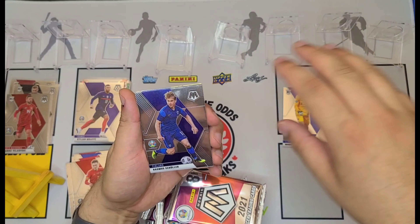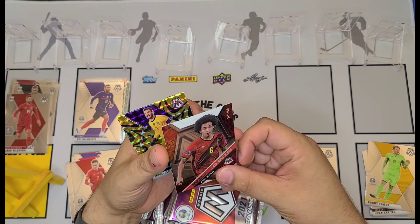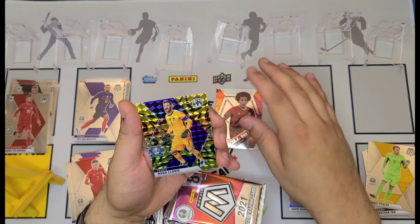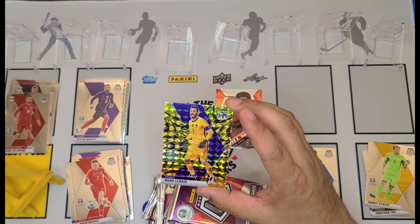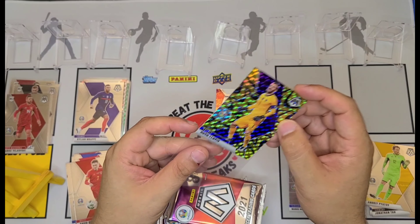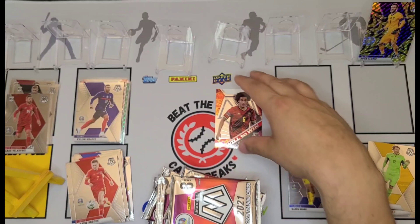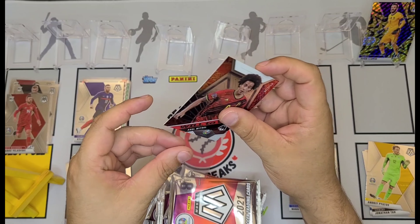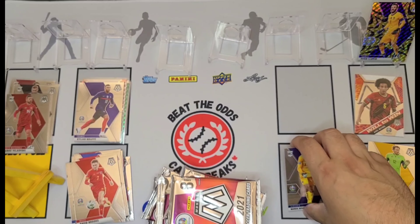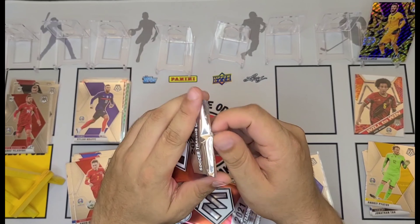Pack number one and we've got something kind of shiny already in the back here. That could be a gold — I think it is Jakob Jankto. Merrick Rodak rookie card, Rasmus Schuler, Robin Kaysan, Jonathan Ta, Andri Pyatov, Axel Witzel Will to Win, and that looks really gold — Hugo Lloris. I had to double check to make sure I didn't miss the number on that. It's not numbered. So these are the exclusive gold explosion parallels. Beautiful looking card, that one's going on the board.